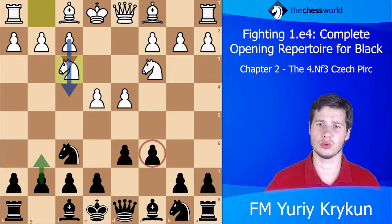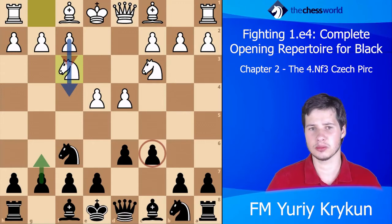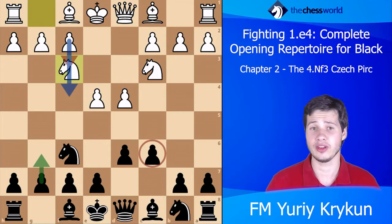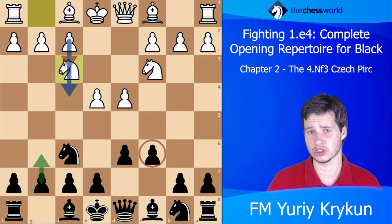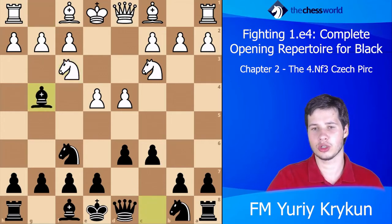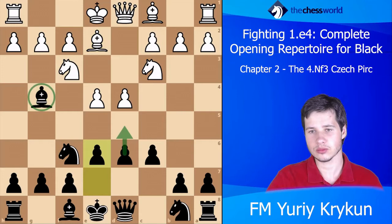Sometimes in some openings everything comes with some disadvantage like missing a tempo or something, but I think it's super important to understand the philosophy behind an opening. So: Bg4, Be2, e6, and here if white castles and we go d5 we get this sort of position.